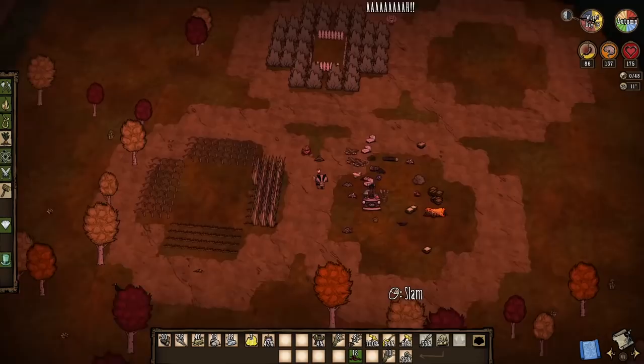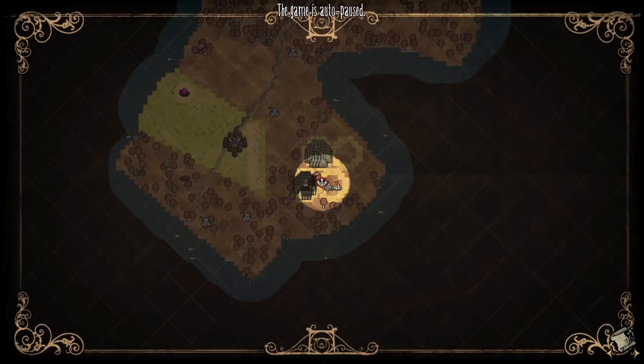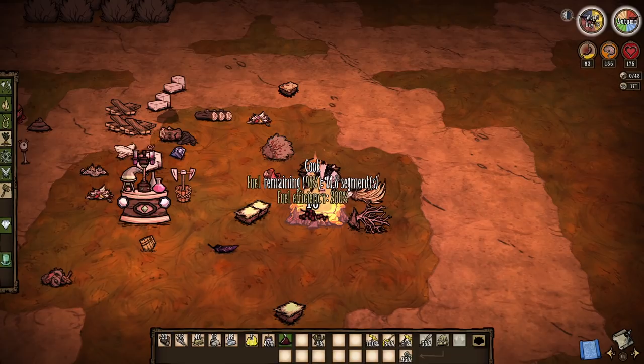So far so good. The honeycomb is being filled in. So what comes next? Well, I have about five days until winter is here. I need to fill out a kitchen, and I do not have the rocks to really fill out a kitchen. I mean, I have all that cut stone up there from hammering all those pig houses — that's true.